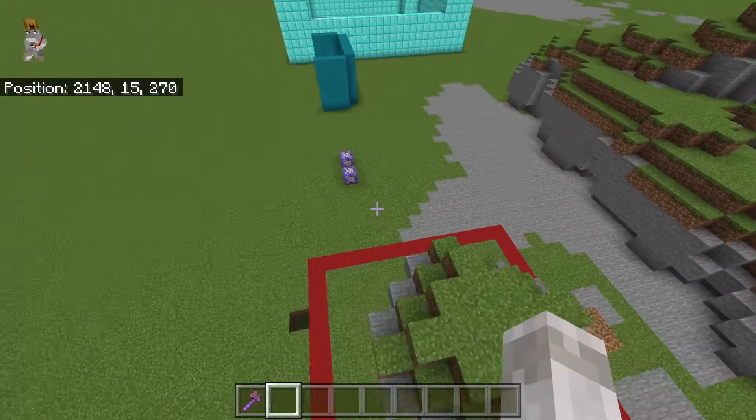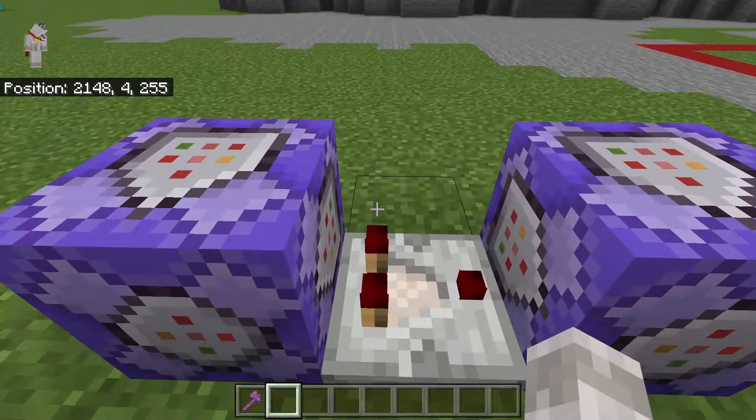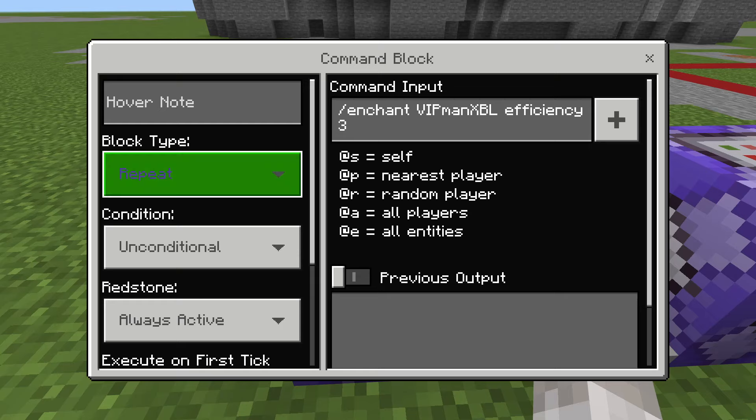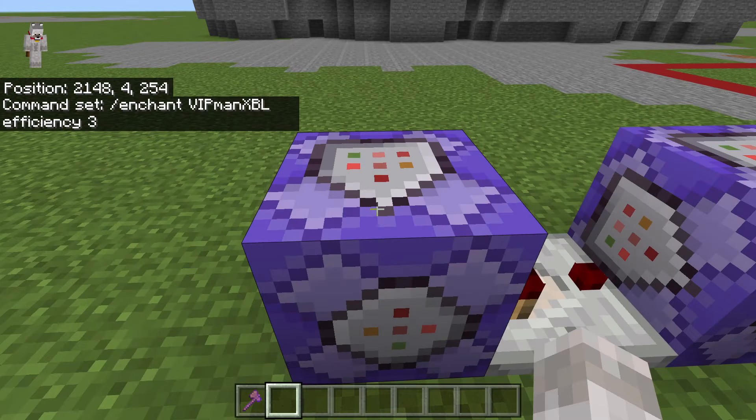So what this is, is these two command blocks with a redstone comparator in the middle. They're both repeat command blocks. The first one is always active and the command is slash enchant, then your gamer tag, and then efficiency three. This is used to test for the tool so it knows you're holding out the tool. Make sure it's set to repeat and always active.